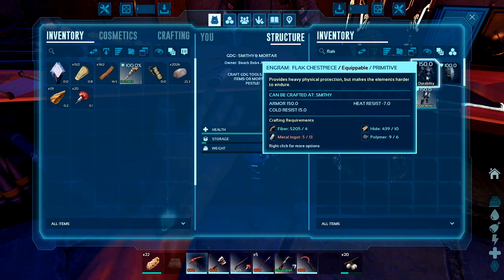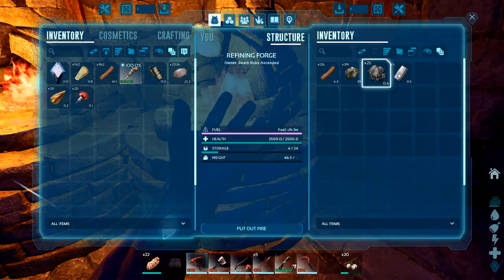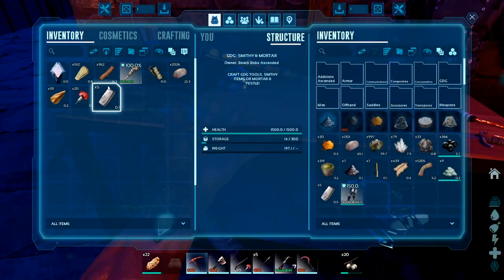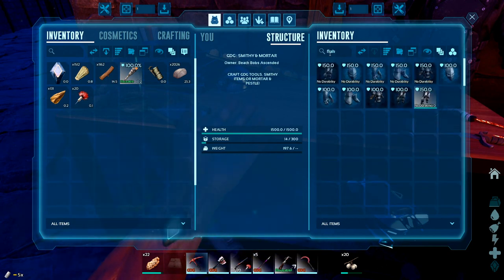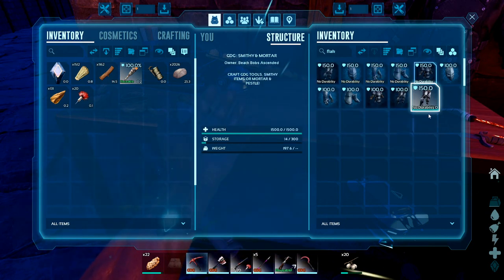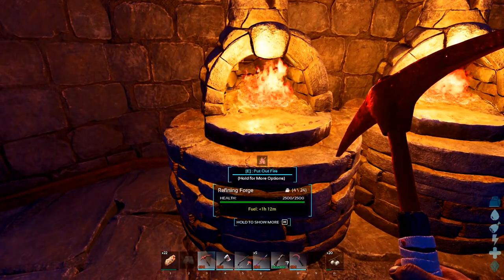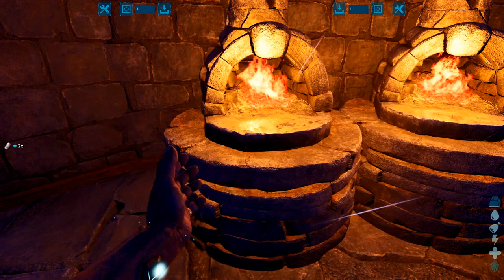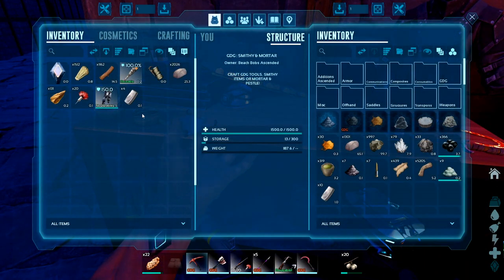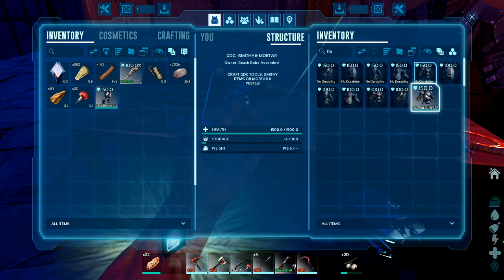Let's make the two most expensive parts. Any more metal already? That's not enough - wrong thing. Flak. I need two more, three more - sorry. Can't make anything else really right now until more metal smelts up. There we go, four more. Flak - and build that. Good.